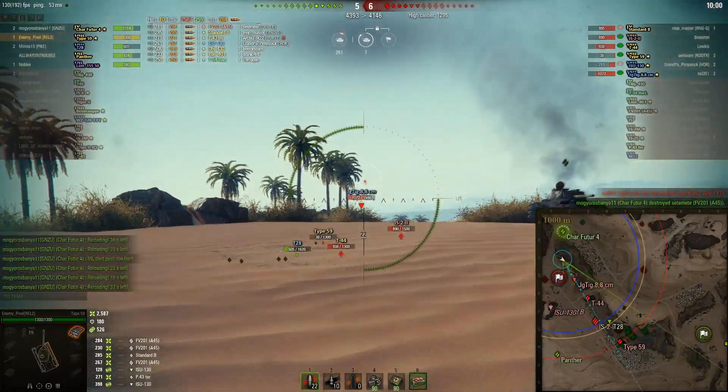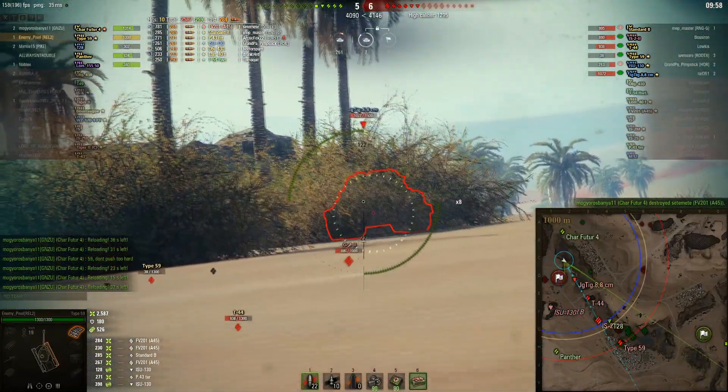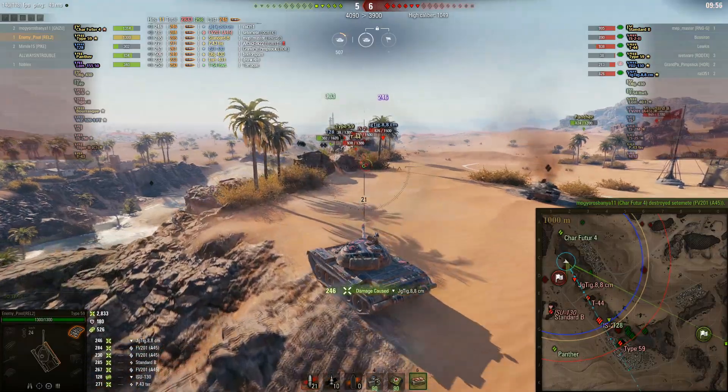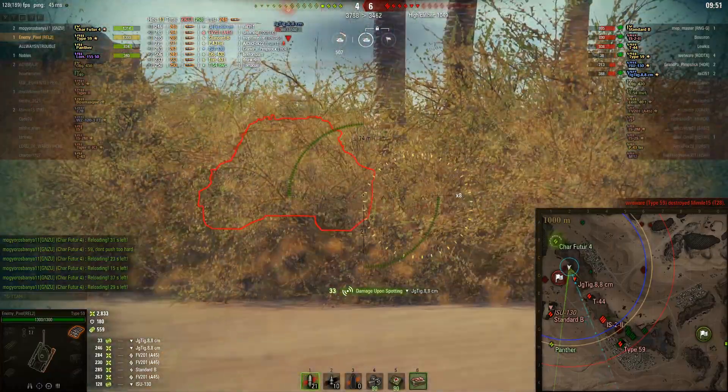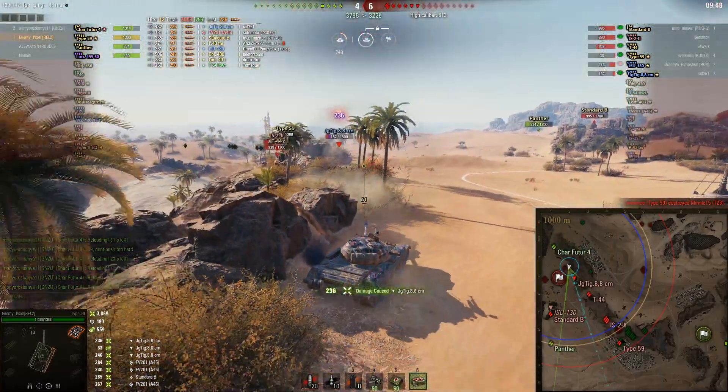If Enemy Pixel had run up the one line to E1, he would have been surrounded by the Jagdtiger 88 and all these guys — he would have put himself in a crossfire. But instead he did this, and he chipped away at everybody else from this really, really strong position. You see the Jagdtiger is preoccupied with some of your allies, not paying attention at all. This is just one of the great things you can do when you are bottom tier.